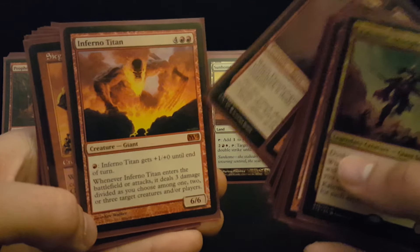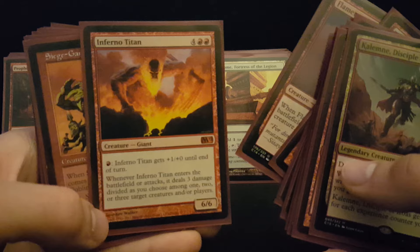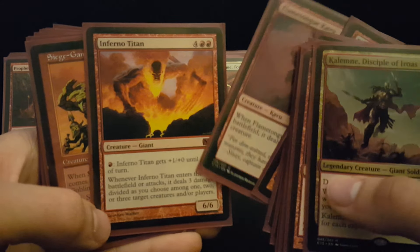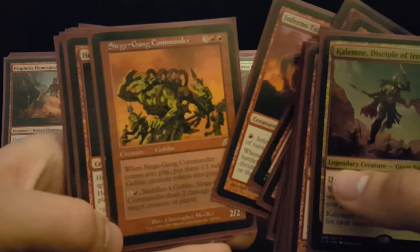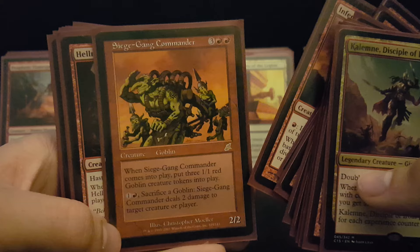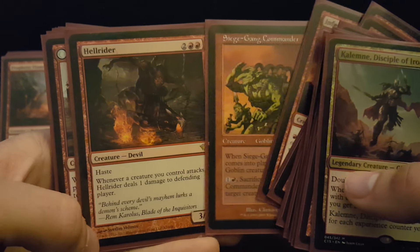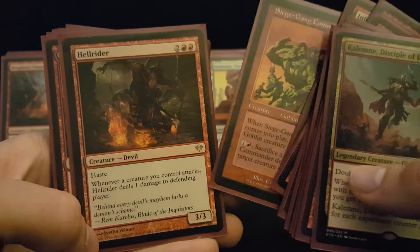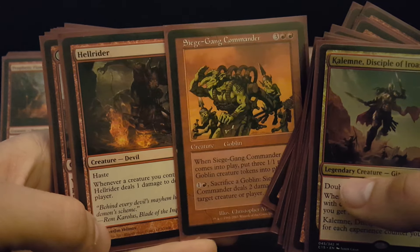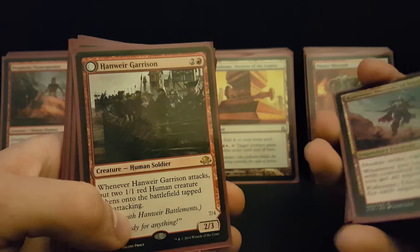What an amazing spell we have here with Inferno Titan. In this deck, he's dealing 3 damage on each attack and 3 damage when he comes into play. We needed more cards like this, and we've got them recently. Siege Gang Commander came back under $2 — this card is just a house. When you are curving Siege Gang Commander into Aurelia, and then following that up with Hell Rider and triggering those extra combat phases, you're just really putting a hurting on people early.